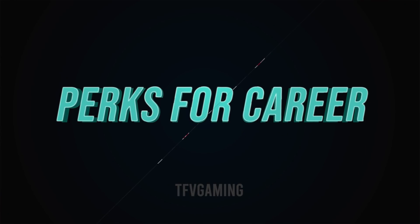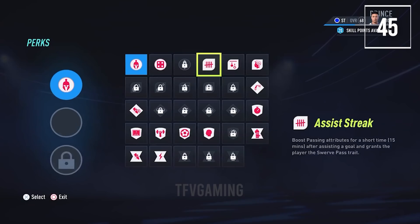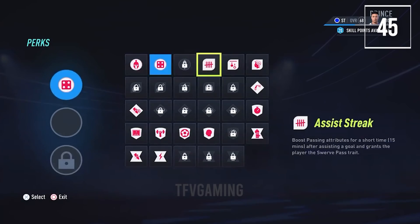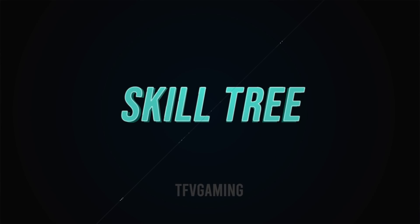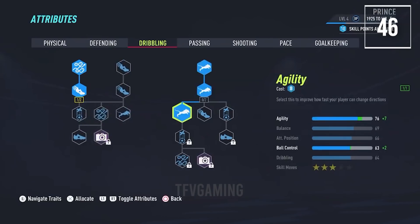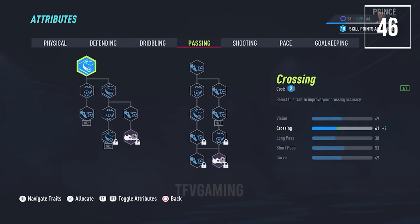The dressing room atmosphere cinematics feature new sequences at the end of matches in player career, reflecting your team and player's latest performance — from celebrating a trophy win to a dramatic loss in a derby. The same perk system available in pro clubs is also available in player career with three slots and 26 different perks. The skill tree has also been upgraded, letting you upgrade your own selected attributes rather than those predetermined.